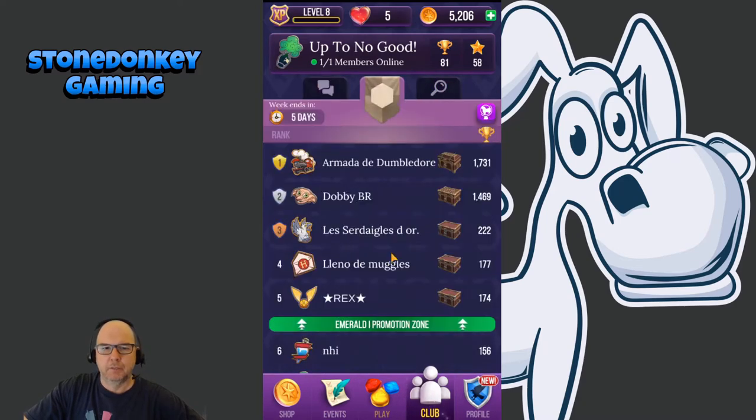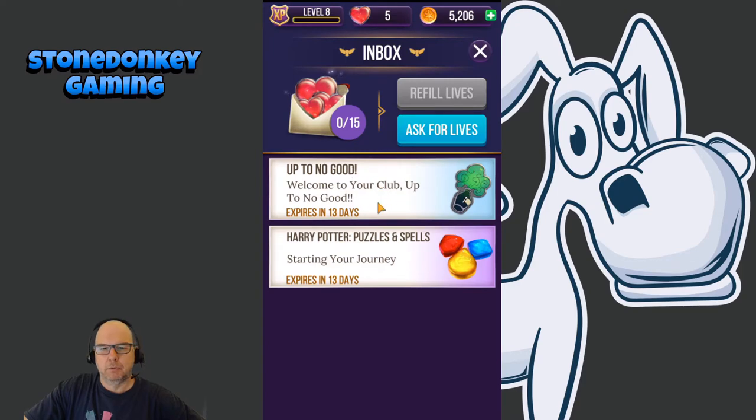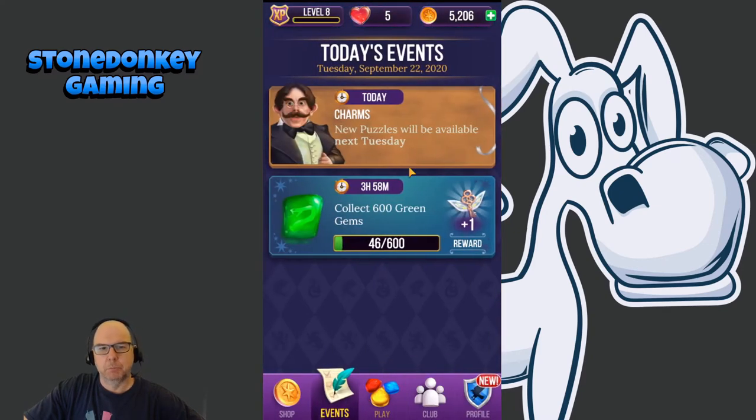You can ask for lives — kind of a neat thing if you don't have a lot of people in your friend group playing it. There's a mailbox with updates and a welcome message. There are events — I've already done most of mine for today. It looks like they have a daily quest type thing for gold, which you can then use to continue games, buy power-ups, or use in the shop and for unlocking packs. These seem to pop up on some interval — one's up for another four hours, with little one-offs to keep you playing in between.